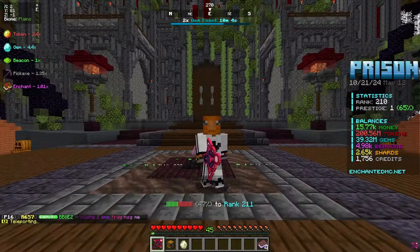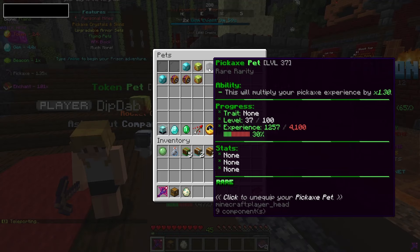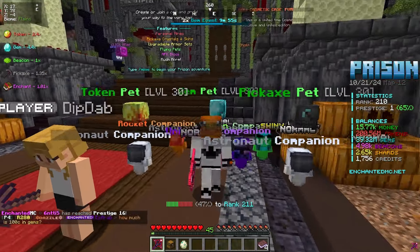Our money boost is actually going to be way bigger now, so I'm happy we spent 25K beacons on that. Unfortunately we can't see companions in the mine world, but when we're at spawn our companions will fly and float around following us there. Our pets are starting to level up a little bit — level 37 out of 150-ish, which is very solid.